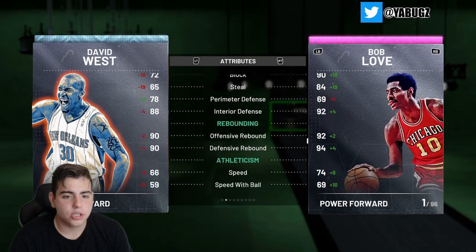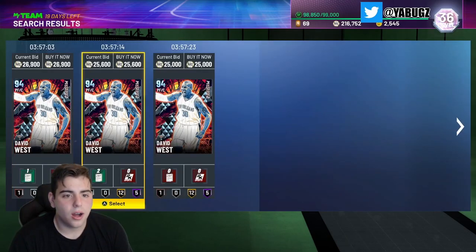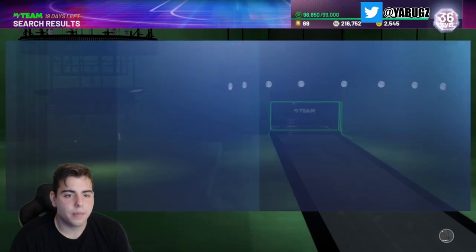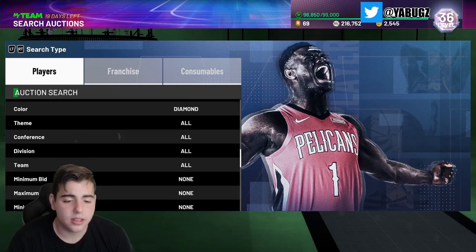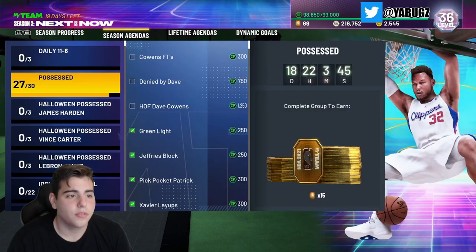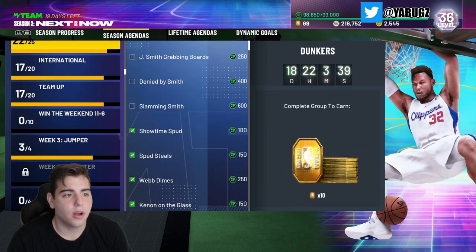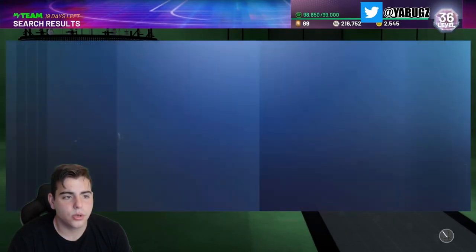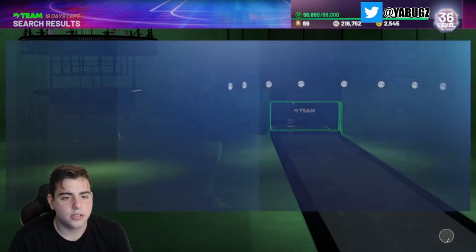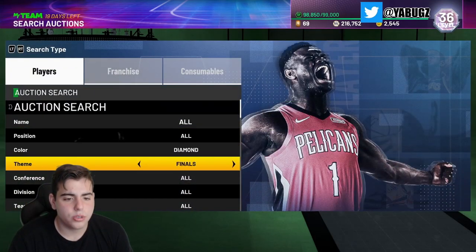Not gonna lie, that seems like a pretty good snag. David West has a 3-point shot, a mid-range, could stretch the floor, decent on defense, not the worst speed, and I honestly think he could even play center. So for all you guys that locked in Draymond Green, David West is a little bit worse but for 25k you could get yourself a budget diamond that is actually very very good. We also have a limited today so you wanna search up some stuff like that. Did we get any other dailies? We did not.